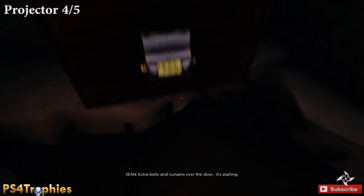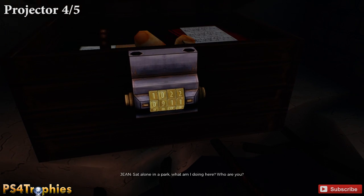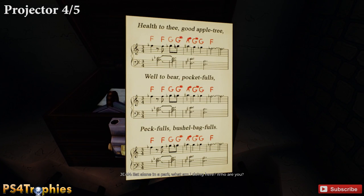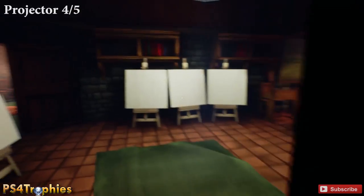Behind this door, to the left, open the combination lock — the code is 0-9-1-1. Note: if you look to the left there's a voicemail recording inside the desk, but we'll cover that later. Once you open it, grab the sheet music — you need that for the next projector. Then go interact with the projector near the doorway.